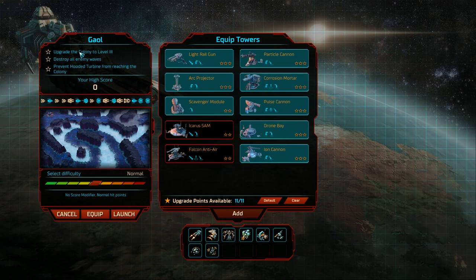Upgrading the colony to level 3 and stopping the hooded turbine sort of go hand in hand — it's pointing towards us defending around the base. There's nothing red here so we don't need those emplacements. We do have 11 points to upgrade our towers.